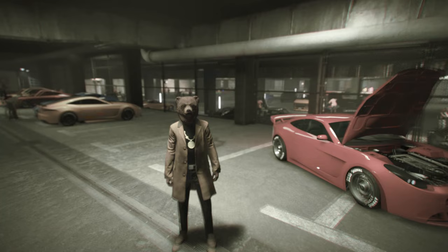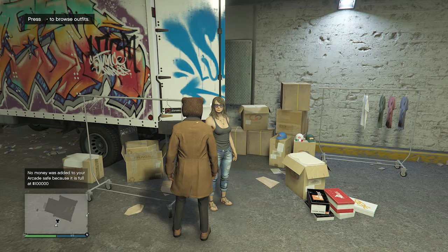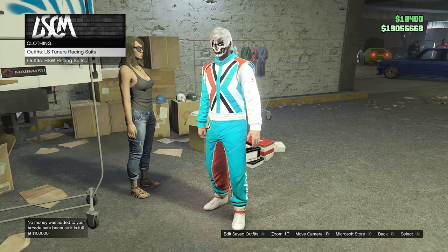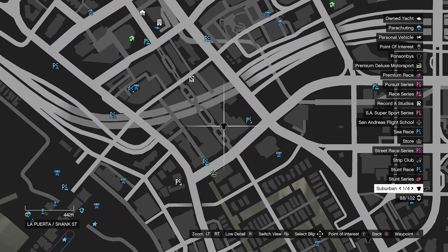The first thing you will need to do is go to the LS Car Meet. When you've made it to the LS Car Meet, walk over to the clothing section where it says browse outfits. Go ahead and click on LS Tuners racing suits and buy the blue Xero Gas racing suit. As soon as you buy it, back out of your outfits and go to a normal clothing store to get a few accessories and save the outfit.